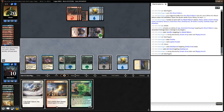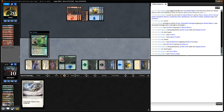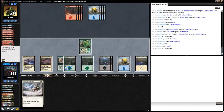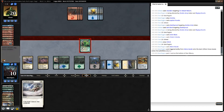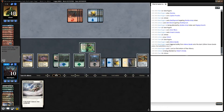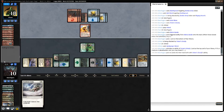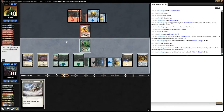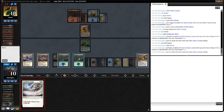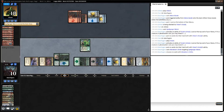Our opponent gets in uncontested. We untap and cast a Solar Blaze, then land Vivian's Grizzly. Our opponent does nothing. We draw a Mana Geode, play it, and scry a Mountain to the bottom. We get in with Vivian's Grizzly, taking our opponent to 18 from 20. Opponent plays a Spellgorger Weird. We activate Grizzly, shuffling an Island to the bottom, draw a Forest, then activate Grizzly again, shuffling another Forest to the bottom. We Wanderer-strike the Spellgorger Weird. Get in for 2, taking our opponent to 16.